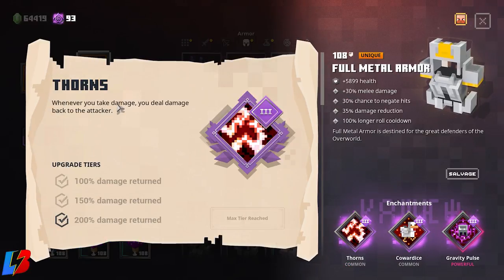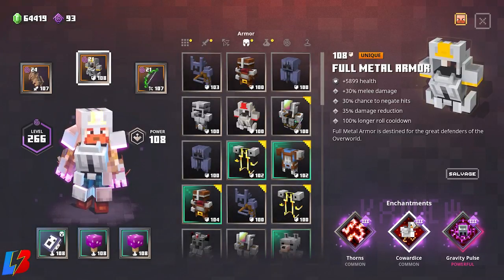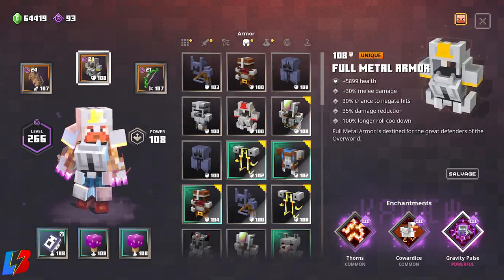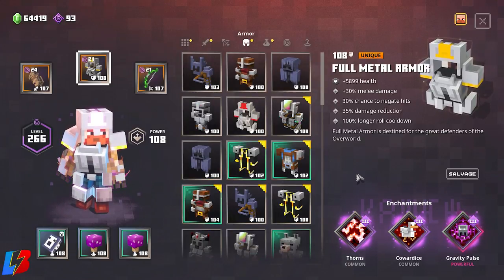For the Full Metal Armor enchantments, I went with Thorns. A lot of people haven't tried Thorns — it damages you a little bit but lets you dish out more damage in return. Coward's Dice is a must-have for this build: while you're at full HP you deal increased ranged and melee damage, and since we're theoretically always near full health, that's constantly proccing. Gravity Pulse pulls enemies close to you so you can punch them to death — really good for both bossing and mobbing.